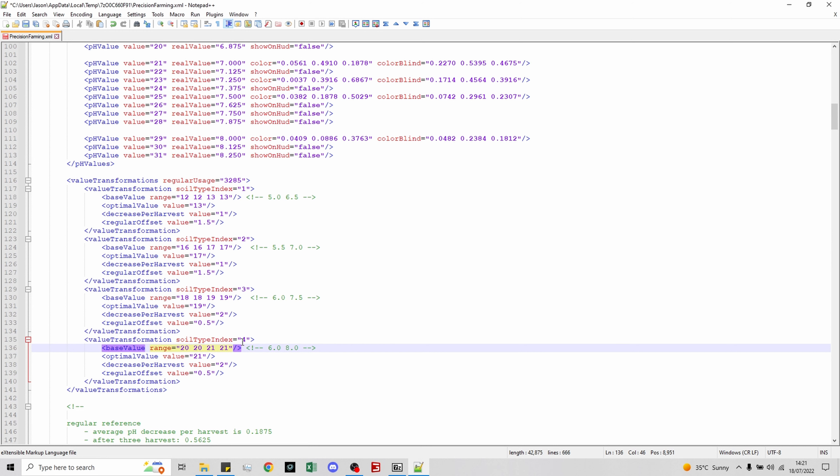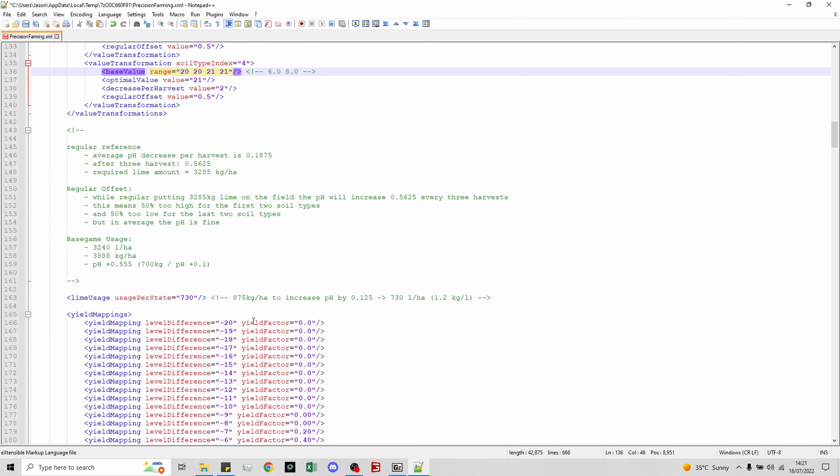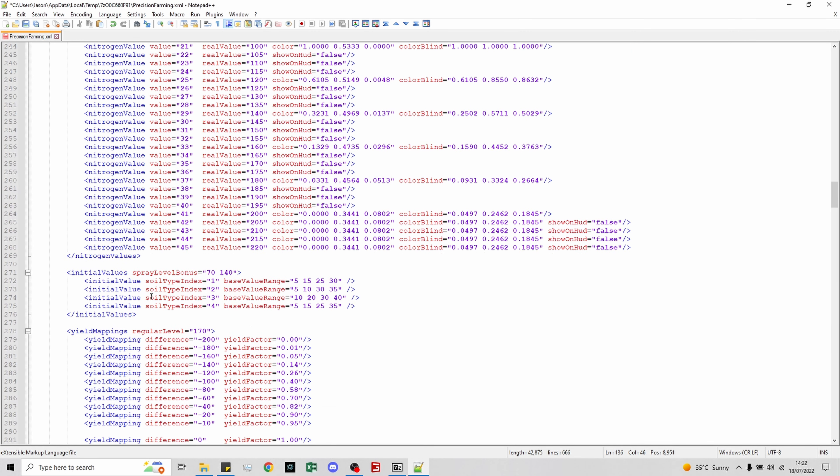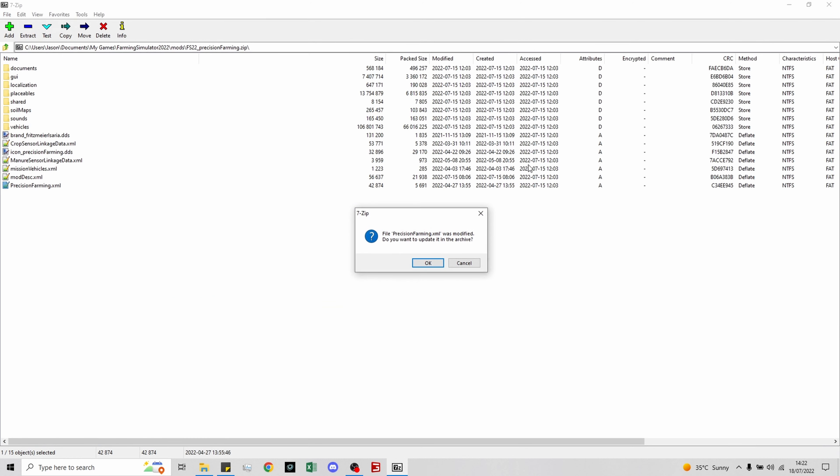That's the lime done — now let's look at the nitrogen. Scroll down and you'll find something very similar. We've got initial values for the different soil types; you'll see they are really low. About the only crop you're going to be okay with is soybeans, which don't require nitrogen. Depending on what crops you've got in the ground, I'm going to go for 95 as the minimum, and then some steps beyond that, which will be nice and obvious in the fields. We'll save that with Ctrl+S and close it, then update the archive.